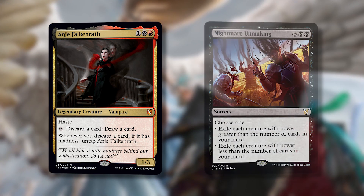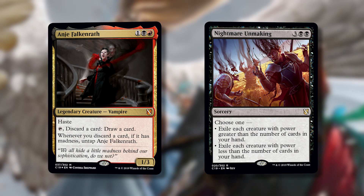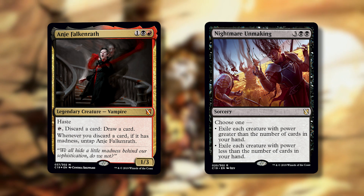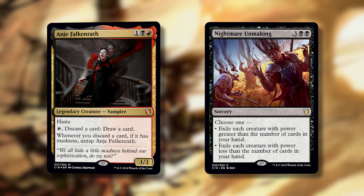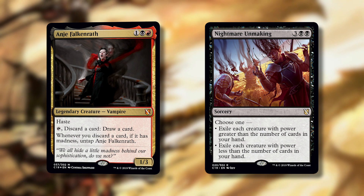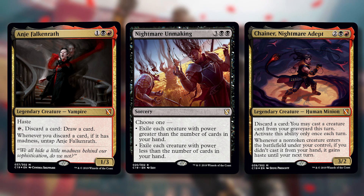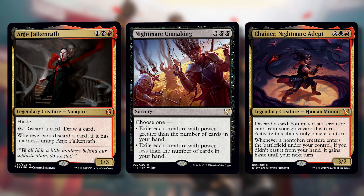Next is Nightmare Unmaking — one of the best new board wipes. Three black black for a sorcery. Choose one: exile each creature with power greater than the number of cards in your hand, or exile each creature with power less than the number of cards in your hand. This deck is perfect at shaping how many cards are in your hand through Anya, Chainer, and various discard effects. You can sculpt it to say I want to get all the big creatures or all the small creatures. A modular board wipe is always good.